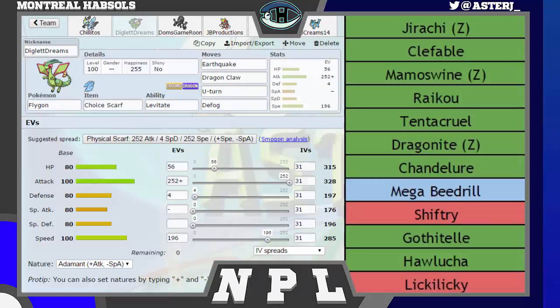Adamant Earthquake does a lot to his team, actually. Jirachi, Raikou, Tentacruel, Chandelure, Beedrill — none of them want to take an Earthquake, so this is a very strong mon to have this game. U-turn for momentum, of course, and Dragon Claw to be able to hit the Dragonite as a last-ditch effort if it got up a Dragon Dance. Defog was here just because he does have methods of spike stacking me with Tentacruel as well as Mega Beedrill, so I wanted to make sure I didn't have spikes on my side. In one of my mock games — I had like four for this battle because I was not confident about this matchup at all — in my very first mock game I got messed up by a Toxic Spike, so I wanted to make sure I had Defog on this team.